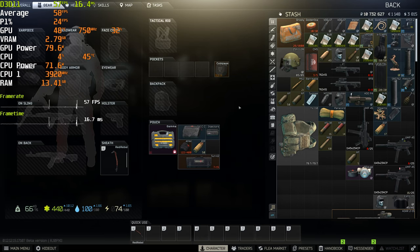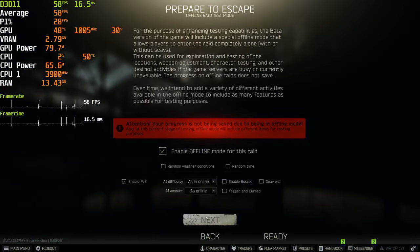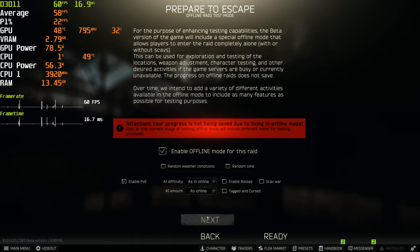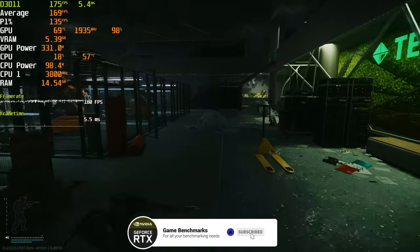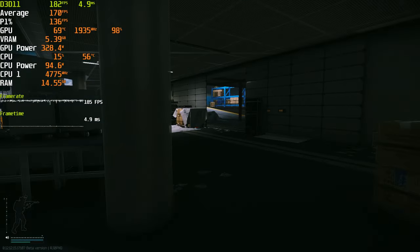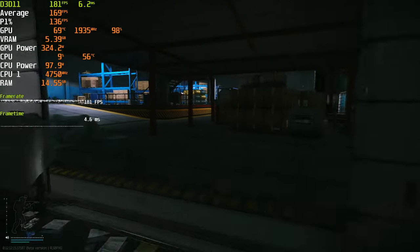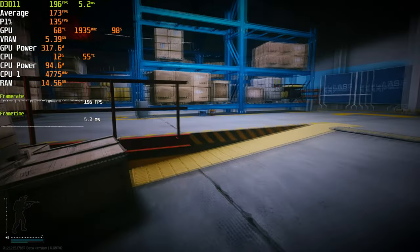Before we actually start the benchmarks, I'm going to show an example of how Tarkov is CPU-bound. I'm going to do an offline raid on Labs. I'm running around in the middle areas. I'm going to run to the parking lot since there's a switch there you can pull — it opens up one of the gates and there's a chance it will spawn in raiders.